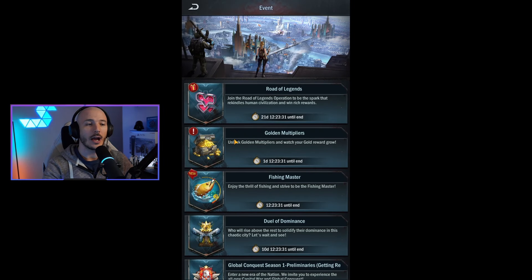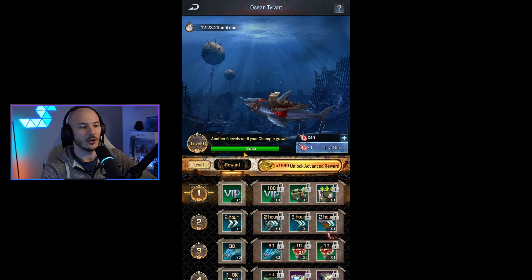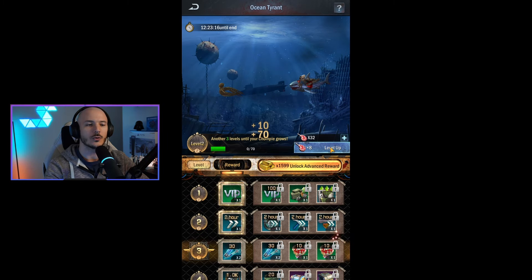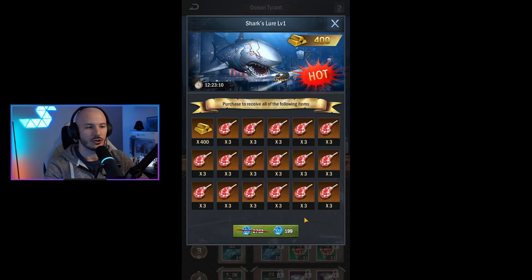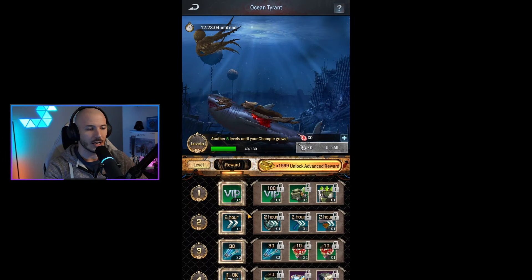Let's check out how that plays out in the actual event. Over to Ocean Tyrant — this has an advanced path and a basic path, and it's also where you use your meat. Your meat is used to level up your progress within this particular tree. The only other way to get it is through the Shark's Lure, which is straight-up using AOZ coins or real-world money. Let's take a look at the actual rewards and collect what we've got.